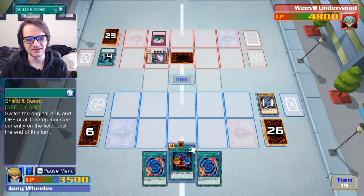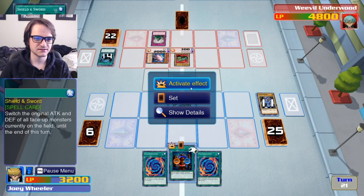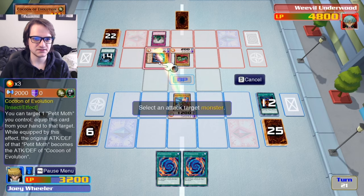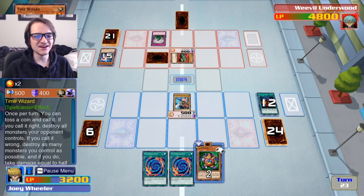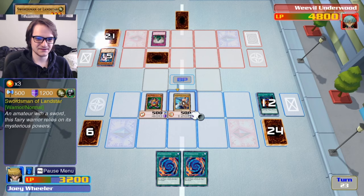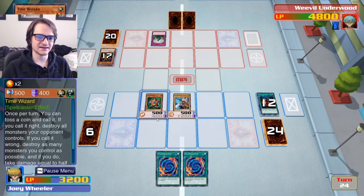Oh wait, this probably would have done a lot of good for us. Fuck Time Wizard — there's 500 attack of all face-up monsters currently on the field until the end of this turn. Alright, so now we can get rid of the Petite Moth and attack it with zero defense. Oh my god, why is this game going on for so long? This is so stupid. I'm just gonna summon it — I'm not gonna use its stupid ability again. We'll attack and see what this is. Perfect, kill it. I have two monsters in the field with 500 attack.